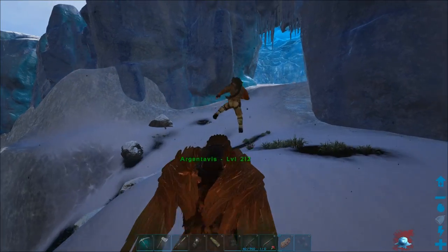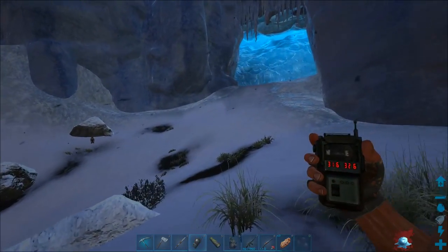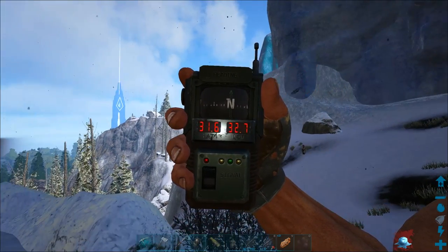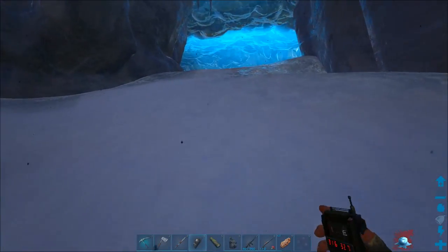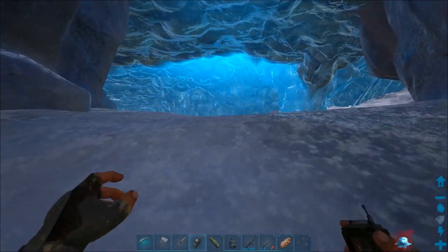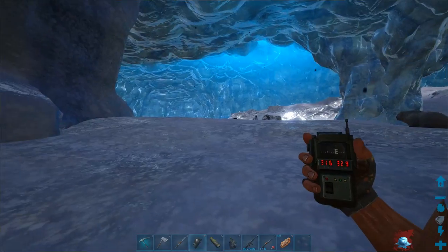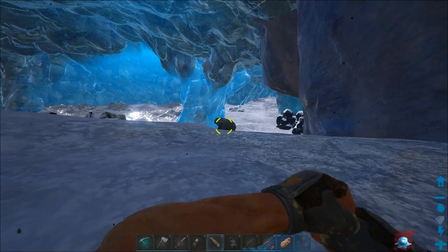The main entrance to the ice cave is at 31.6 and 32.7. If you want dead on, 31.6 and 32.9 is the ice cave entrance.